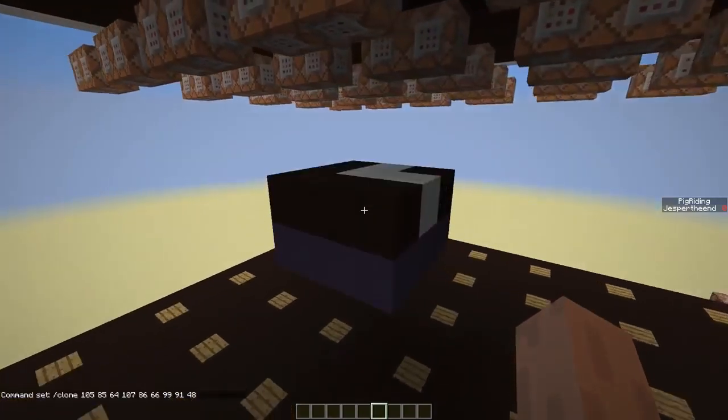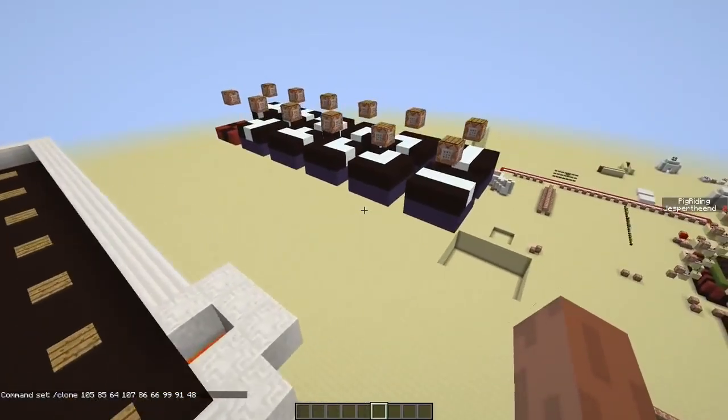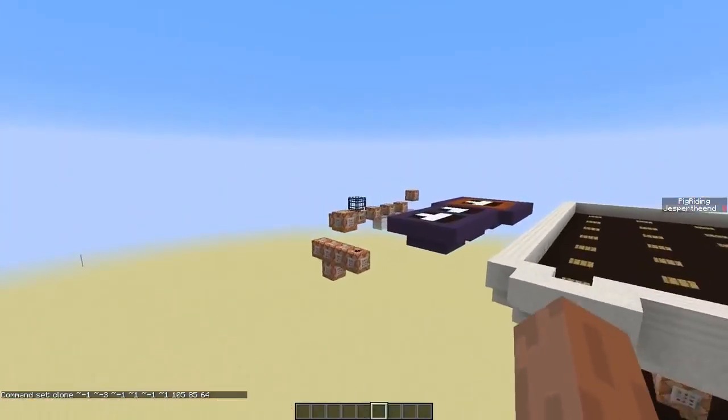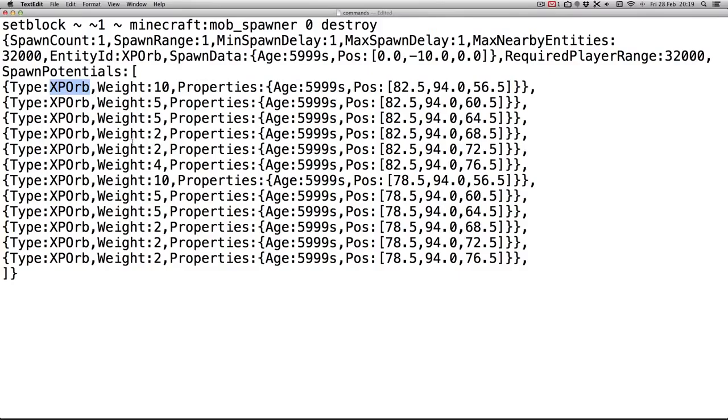That's simply cloned from this part over here, and this will be constantly changed into another pipe, as you can see. That's done by these command blocks over here — each command block clones the pipe to over there. And these pressure plates are randomly pressed by this spawner, which is spawning XP orbs on top of the pressure plates.